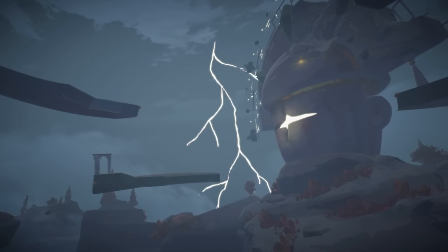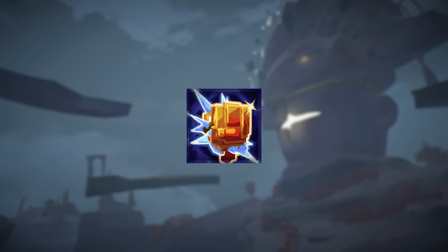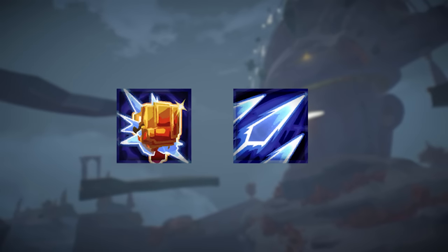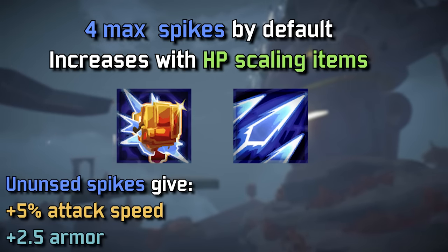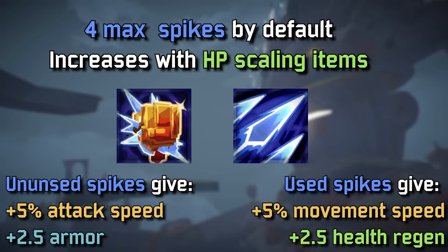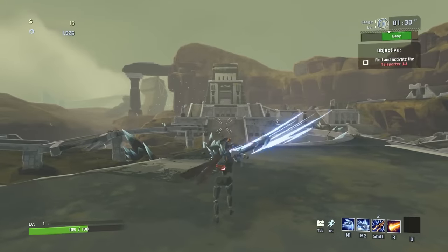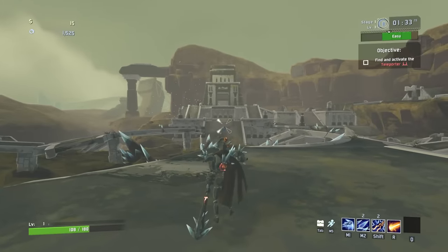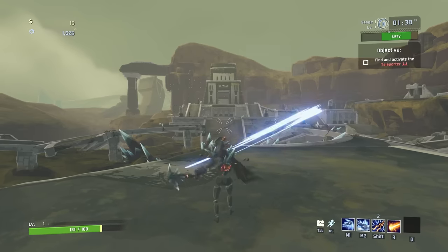Let's dive into the False Sun's abilities, starting with the passive: Lunar Tampering. You might want to re-watch this explanation a couple of times because it's a little unintuitive. Lunar Tampering works in combination with the secondary ability Lunar Spikes. If you have any Lunar Spikes unused, every spike gives you +5% attack speed and +2.5% armor. Every used spike gives you +5% movement speed and +2.5% health regeneration. It's a semi-stance swap mechanic — either tankier and stronger, or faster and healing more. Very unique, and I actually love it.